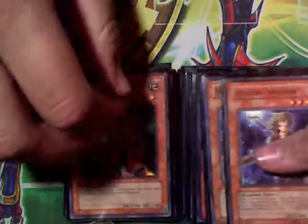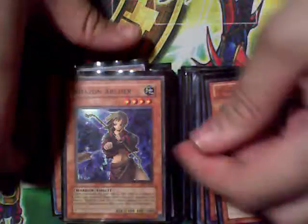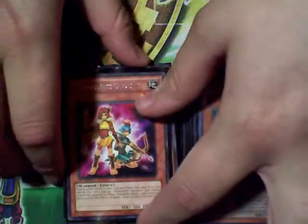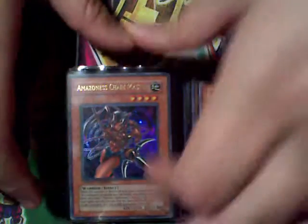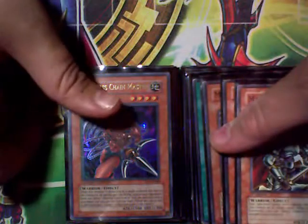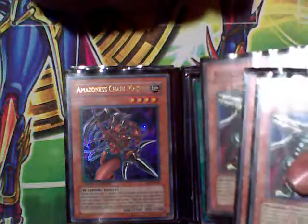Two Paladins. Most people say run three but I only want to run two. It gains 100 attack for each Amazoness on my side of the field. Two Queens — Amazoness monsters you control cannot be destroyed by battle.